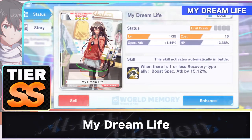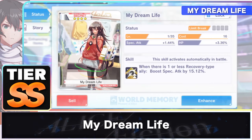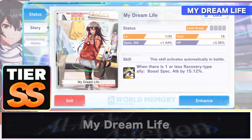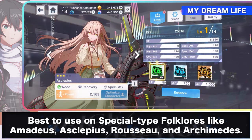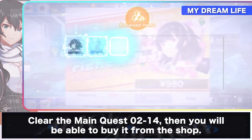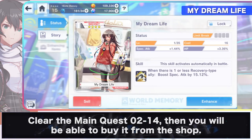My Dream Life is a 4-star SST world memory that requires you to have at least one recovery-type folklore in your party. When you do, this world memory boosts the special attack of the folklore using it by 15.12%. Therefore, this is best to use in special-type folklore like Amadeus, Asclepius, Rousseau, and Archimedes. Unlike the other world memories, My Dream Life is not available via the gacha system. To get this world memory, you must first clear the main quest 2.14, then you'll be able to buy it from the shop.